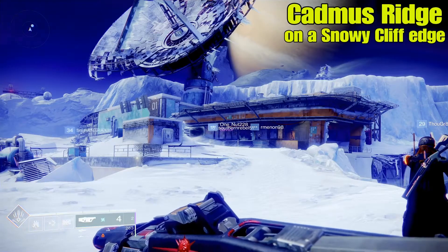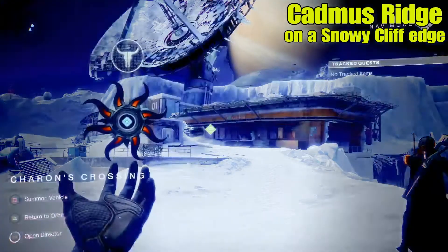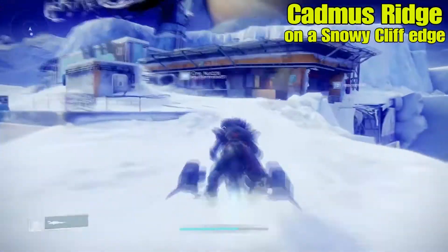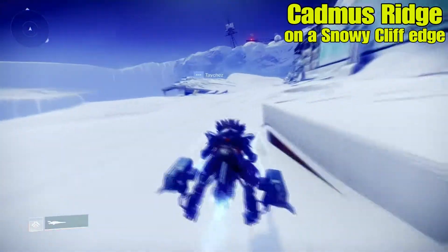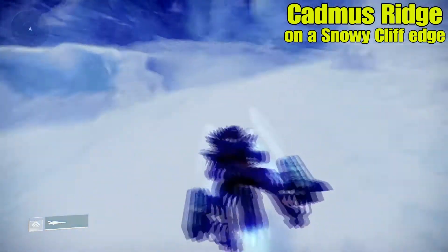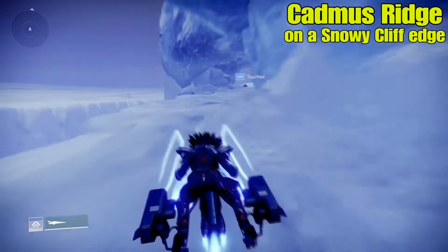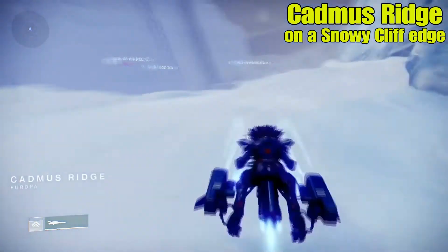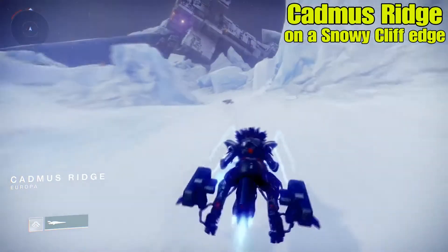What's going on guys, Mangumsun here. We're going to go over the nine exo locations, the dead exos. The first one we're going to start off with is in the Cadmus Ridge on a snowy cliff edge. The footage in the background is going to be sped up at two times its normal speed in order to optimize your viewing experience for finding these dead exos.